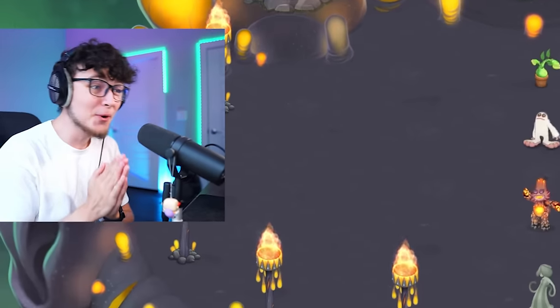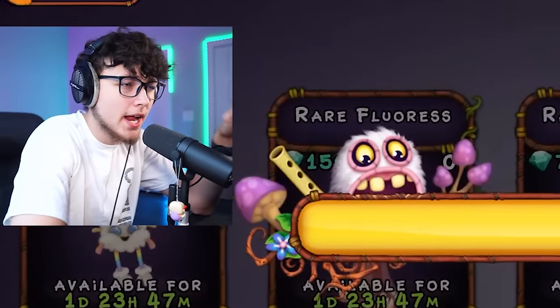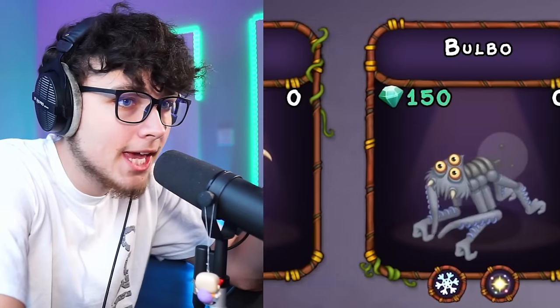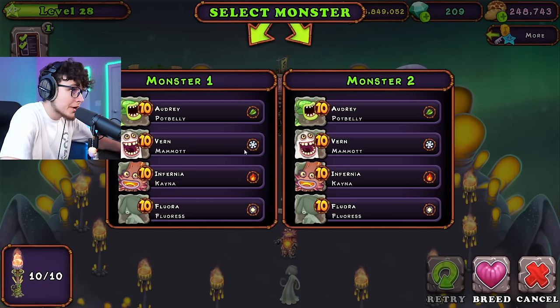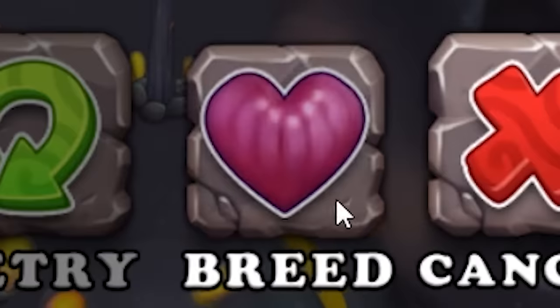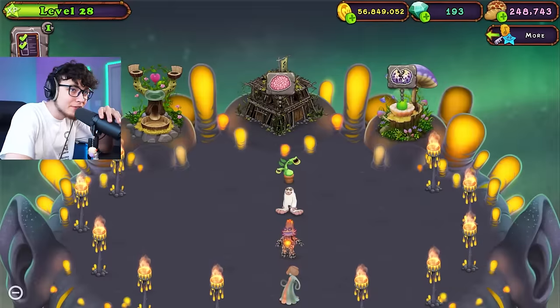Our last monster we're gonna purchase is Flores — she has like a keyboard sound. Flores is cool, she sounds great, definitely one of the better opening monsters I've gotten so far. Now it looks like we have to start breeding. There are a few new monsters I haven't gotten any of yet. Let's start our breeding with Fur Corn — that's Potbelly and Mammoth. Since there's an event going on we actually get an easier breed time!